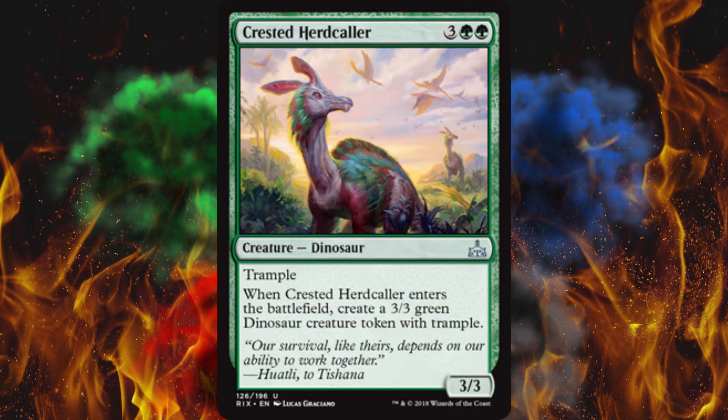Next up, Crested Herdcaller — it's a 3/3 trampler for five. And when it enters the battlefield, create a 3/3 green dinosaur creature token with trample. Okay, that's cool. It's like an automatic Wurm Coil Engine, almost sort of — not really. Cool.